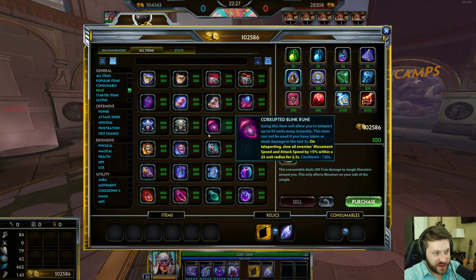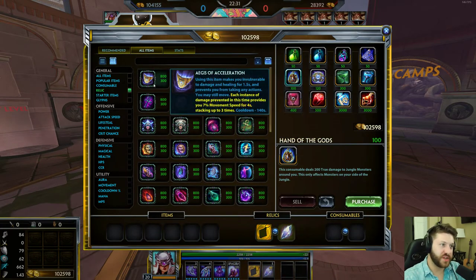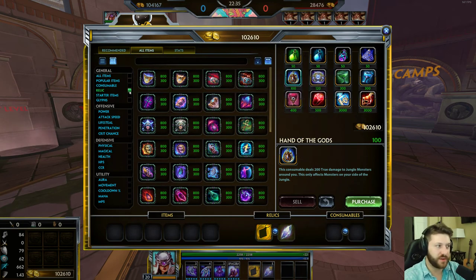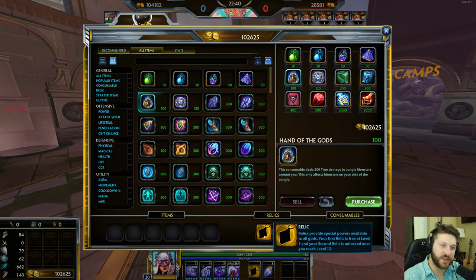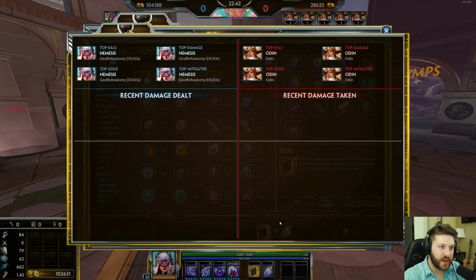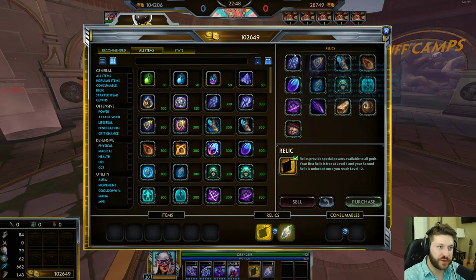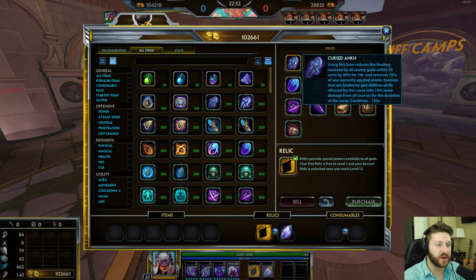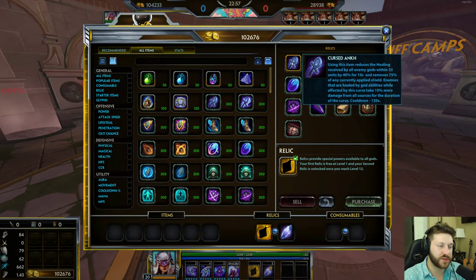Let's get into relics. The reason this looks so confusing when you click the relic tree is because you're seeing all of the new glyphs, splits, and trees. When you're buying a relic, you press this empty slot at the beginning of each game and it will give you all of the base relics you can start with. Relics are items you get at level 1 and level 12. Let's go through them one by one.